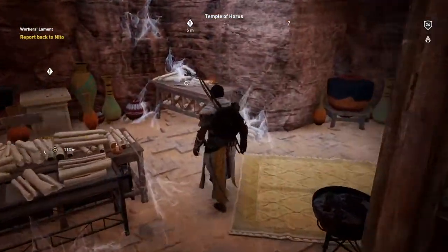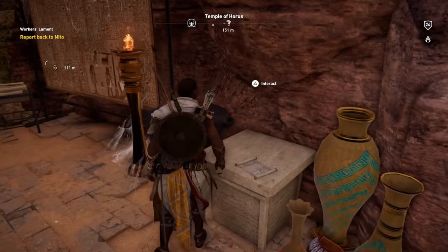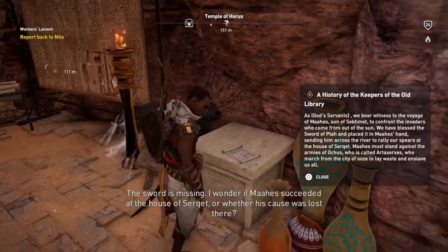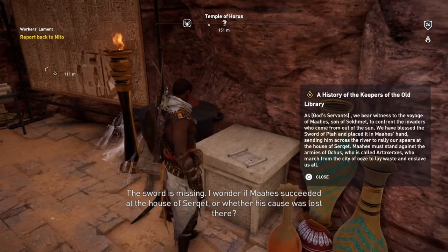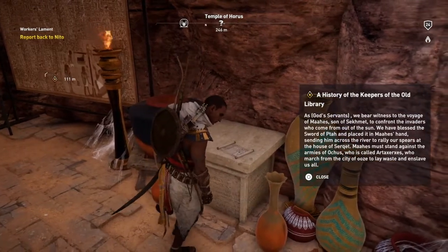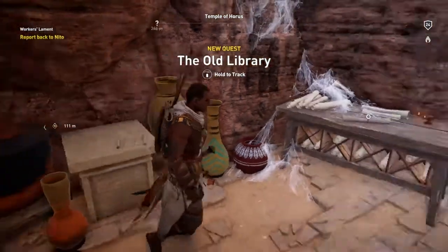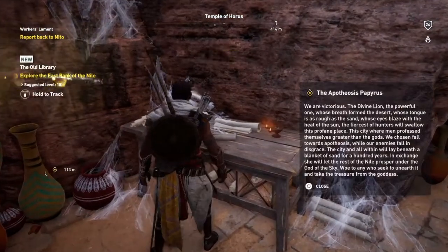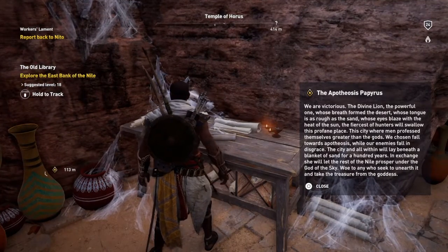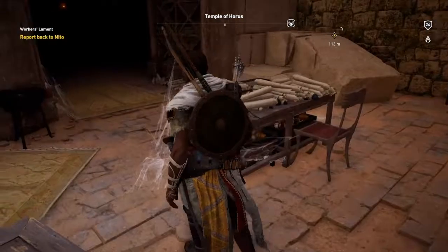It's an interesting place — there's loads of stuff in here. They weren't expecting it. If you go over to the little table directly in front, it gives you a piece of paper: "The sword is missing. I wonder if Ma has succeeded at the house of Serkert, or whether his cause was lost there." And that gives us an inquest — the old library — which we'll have a look at another time. We also have a scroll, which we've read.